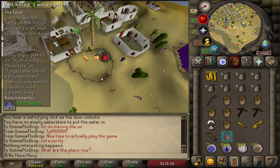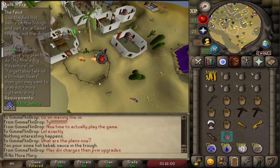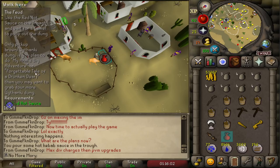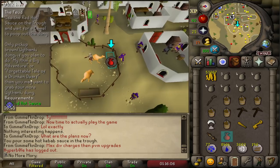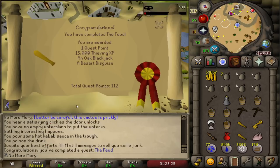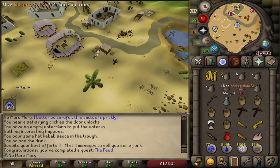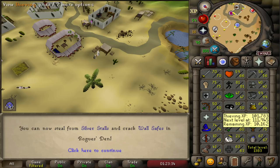We're now 15k XP away from level 50 thieving, so rather than grinding it out at the stall, let's complete The Feud quest to bridge that XP gap — I need to do that quest anyway for the next training method. The Quest Helper plugin even tells you to grab extra items for future quests; I already knew to get three extra, but I didn't know about the Forgettable Tale of a Drunken Dwarf, so we're picking up four. The Feud quest is done — 15,000 thieving XP, and that gets us to level 50!